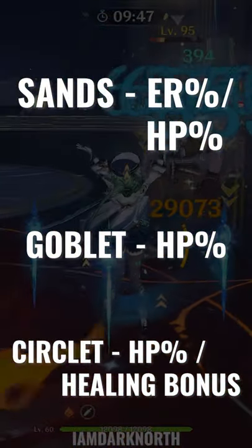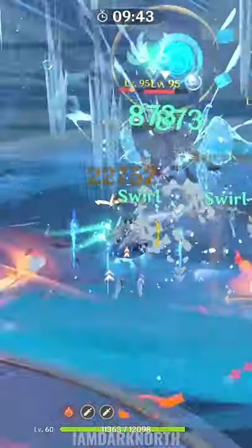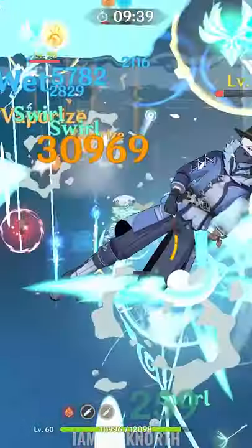For a full healer-buffer Bennett, you want Energy Recharge or HP on the Timepiece and Healing Bonus or HP on the Circlet. You can also interchange between these two to make a hybrid build depending on your artifacts and what you want.